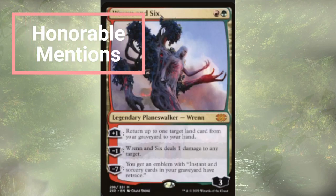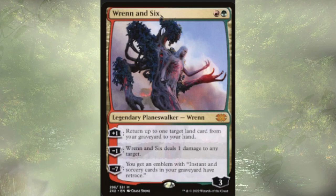Moving into honorable mentions — Ren and Six is a two-mana Planeswalker. Plus one lets us return a land from graveyard to hand. Minus one deals one damage to a target — kind of garbage, but fine. Minus seven gives an emblem where instants and sorceries in our graveyard have Retrace, letting us discard lands to recast all of our spells from the graveyard. Pretty strong. They didn't make the cut because it's a little less relevant — we don't have an overabundance of instants and sorceries — and they're also sitting around the $25 mark, a little too expensive for our budget.